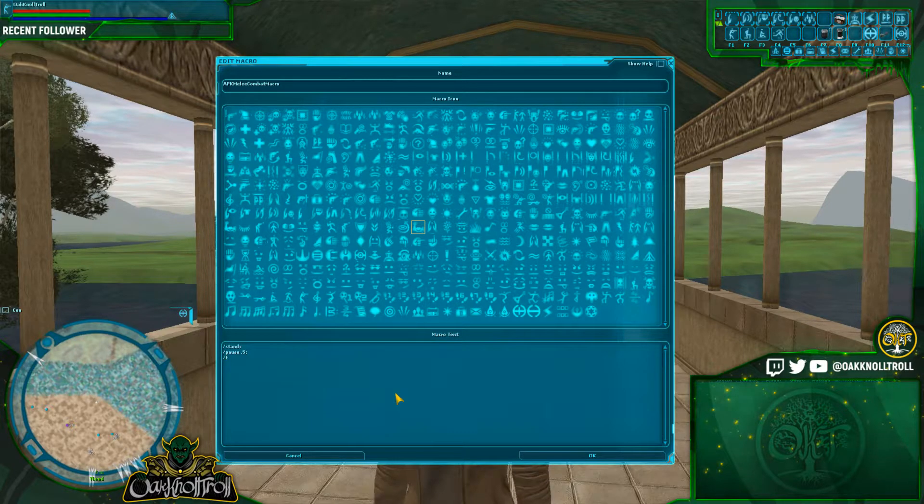Next, you're going to target yourself. We'll abbreviate this by putting in 'TAR-SELF.' A lot of commands in Star Wars Galaxies are like this — it may be faster to type 'VO' instead of typing 'board' to board a shuttle. We're doing the same thing here. We're adding a small pause, and then we do 'UI action cycle target outward.' The reason we're doing this is because we want to select the next mob away from us that we can attack. Now we're going to put in another half-second pause.